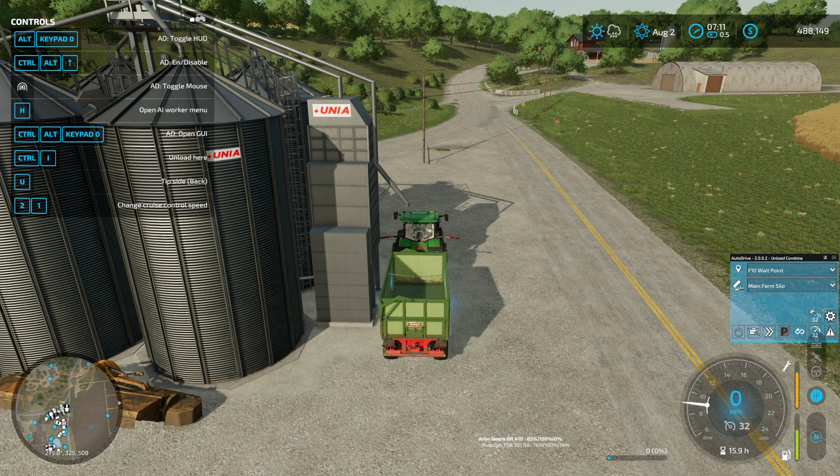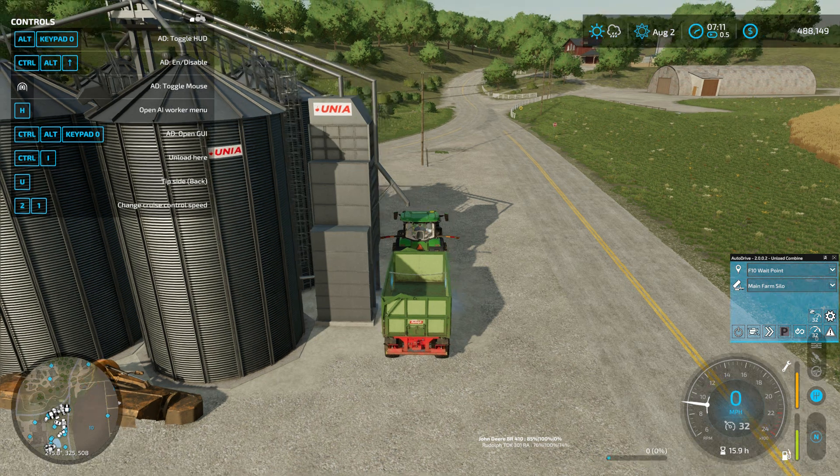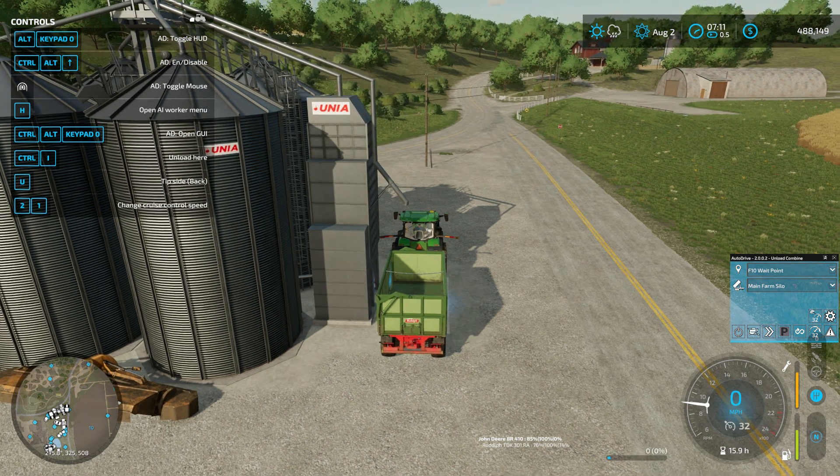Hello ladies and gentlemen, welcome back to Grizzly Bear Sims YouTube channel and welcome back to Elm Creek Farm episode 24. We are going to try to tackle the big wheat field and leverage George here with AutoDrive — AutoDrive will handle the job of the tractor and the tipper trailer, coming out to the combine, emptying it, and bringing the wheat to our silo.